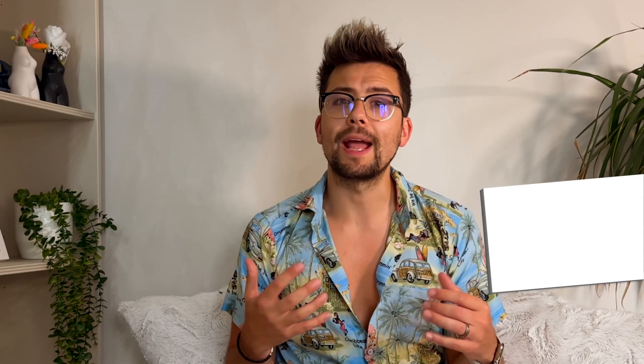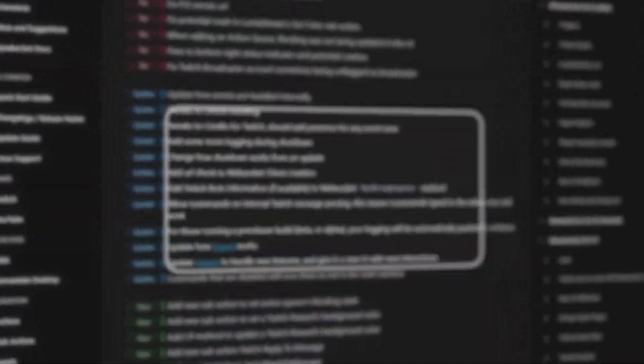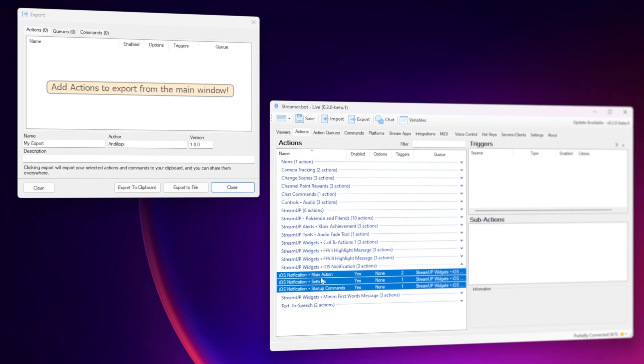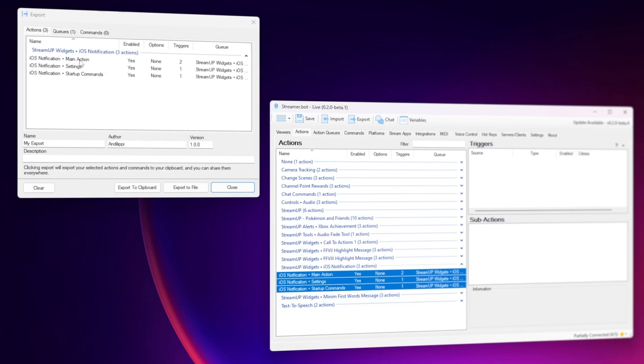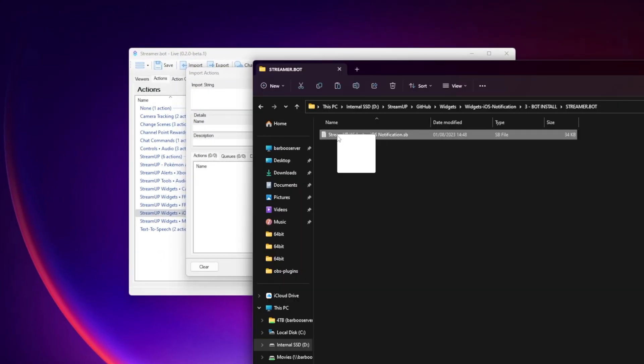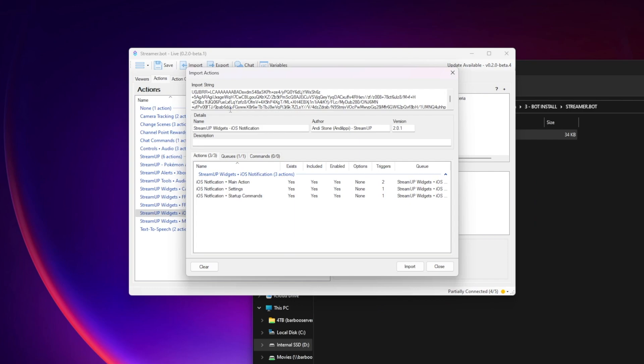There have also been quite a few tweaks to StreamerBot. A lot of these are behind the scenes, like how your queues are run and how different data and events are handled. One of the highlights for me are the import and export features, as they have been completely reworked. Now when exporting you can enter more information such as version numbers, and when importing you can actually replace pre-existing action queues and commands, which is huge.